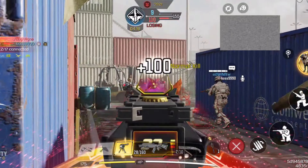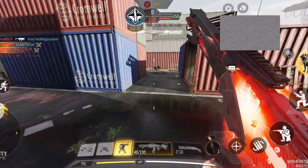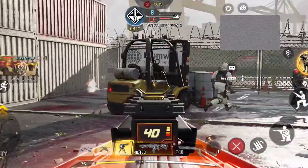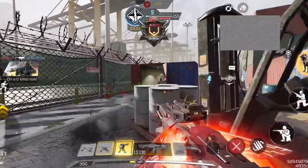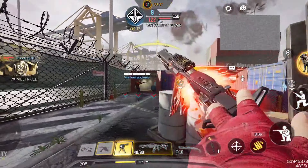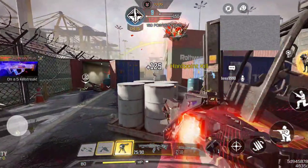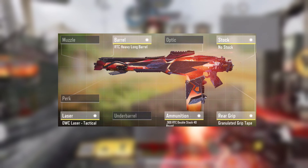In at the number 3 spot we have the M13. This fast-firing assault rifle was always a contestant for the top 5 guns, but with the buff it received it has been boosted to the top 3 spot. It has a fast fire rate and decent damage which means that it shreds at close to medium range, but because the top 2 are so powerful this gun hasn't made it higher.